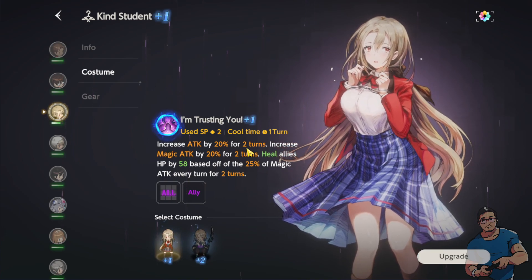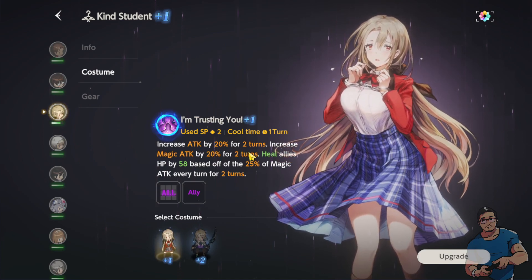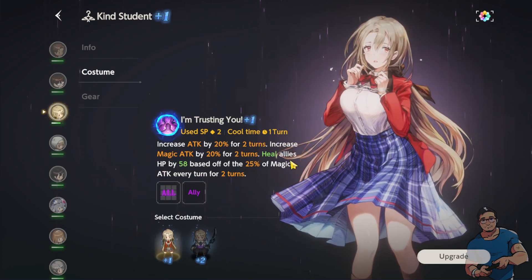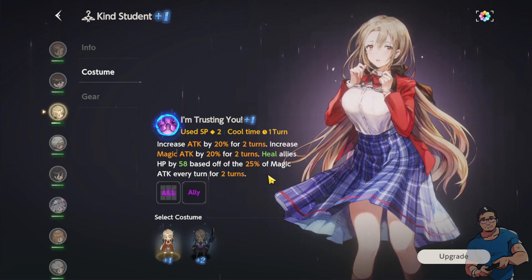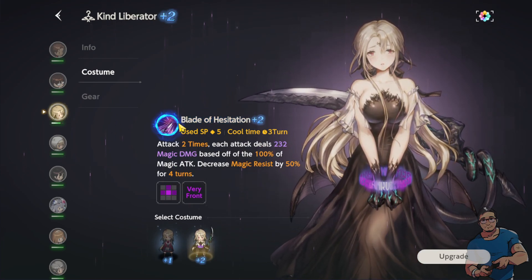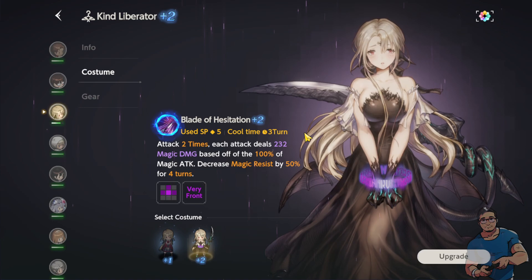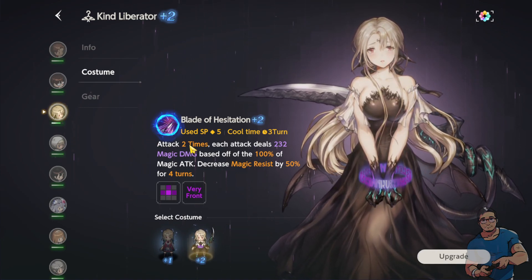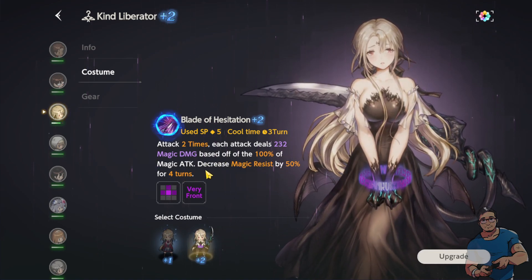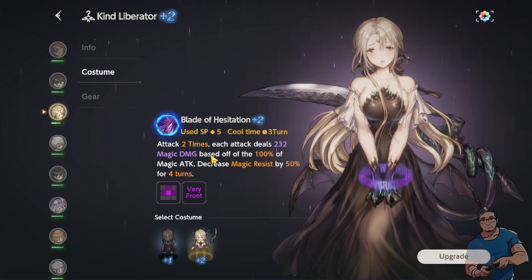Let's try another hero — Same. She also has two costumes. The first one is Kind Student: it increases attack by 20% for two turns, increases magical attack by 20% for two turns, and heals allies' HP based off 25% of magic attack every turn for two turns. Her other costume, Kind Liberator, attacks two times, each attack deals 232 magic damage based off 100% of magic attack, and decreases magic resist by 50% for four turns. By this you'll be able to determine that Same deals magic damage.